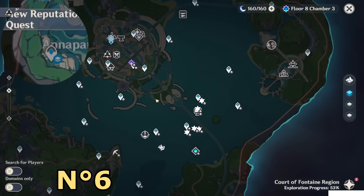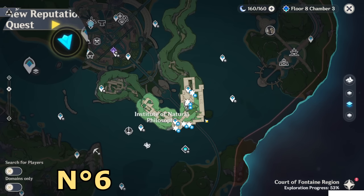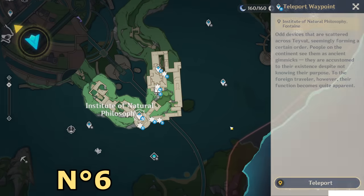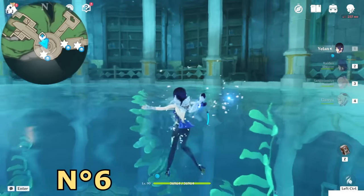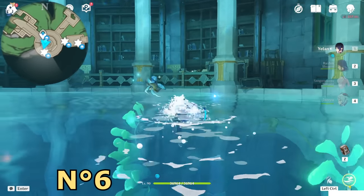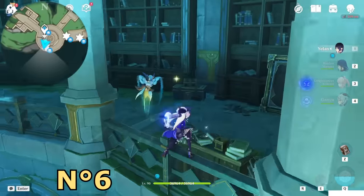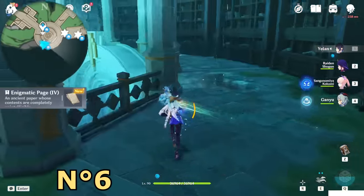Now we need to go to the Institute of Natural Philosophy. This place you can unlock after you complete the world quest Aqueous Tidemarks. First of all teleport to this teleport waypoint. Once you are here, go upstairs and then go to this bookshelf on the south direction and interact with this small box. Page number four.